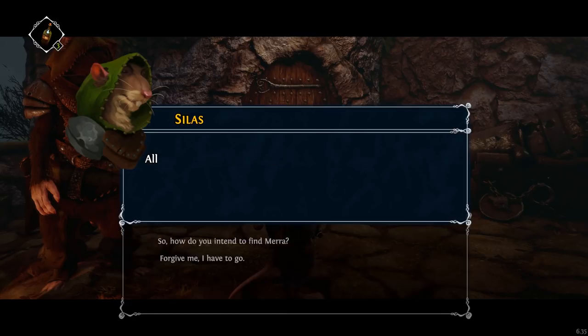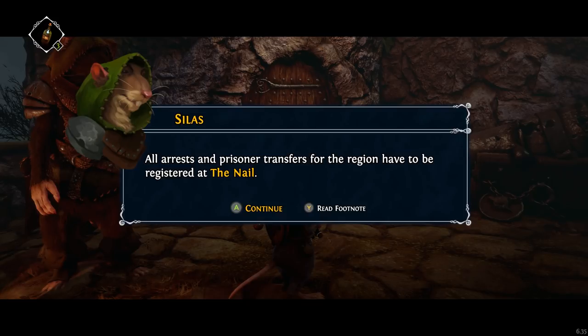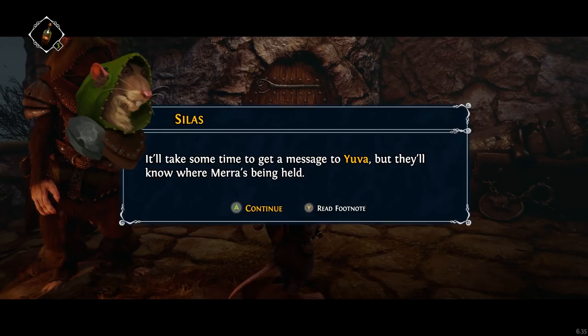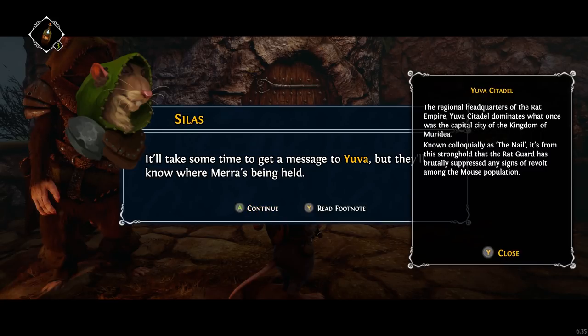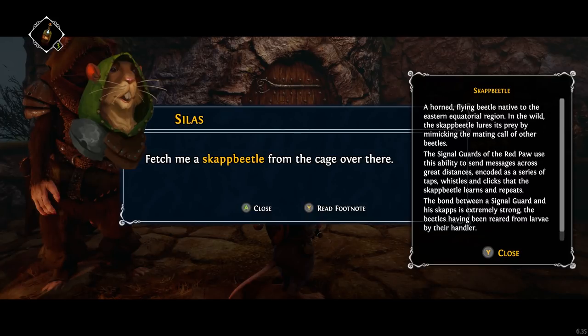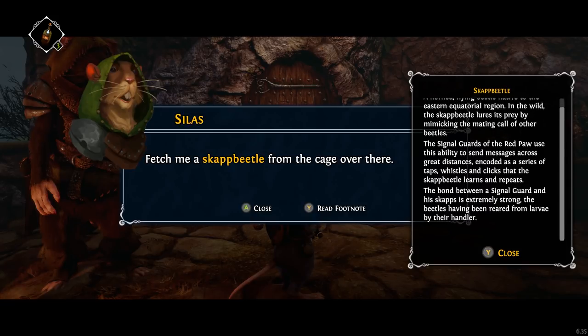So how do you intend to find Mera? All arrests and prisoner transfers for the region have to be registered at the Nail — Yuva Citadel, the regional headquarters of the Rat Empire. Yuva Citadel dominates what was once the capital city of the Kingdom of Meridia. It'll take some time to get a message to Yuva, but they'll know where Mera is being held. Fetch me a scap beetle from the cage over there. A horn-flying beetle native to the Eastern Equatorial region — in the wild, the scap beetle lures its prey by mimicking the mating call of other beetles. The signal guards of the Red Paw use this ability to send messages across great distances encoded as a series of taps, whistles, and clicks that the scap beetle learns and repeats.